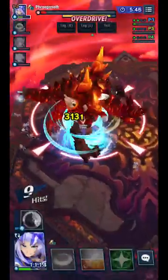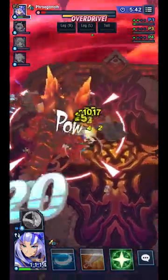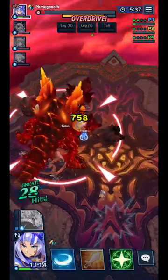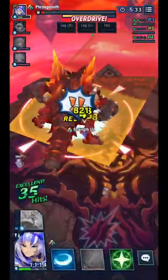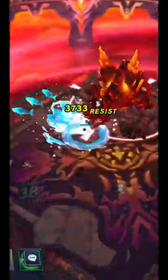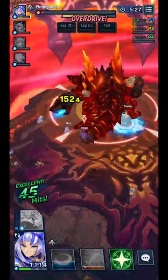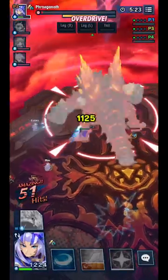Range units have less defense, so Lily isn't amazing in this fight. However, she is good because she has nice burst damage at the beginning, which can help you break him faster and end his Overdrive sooner — meaning you can cancel the volcano attack at the very beginning. That's a useful strategy if you're struggling and losing units at the volcano part.